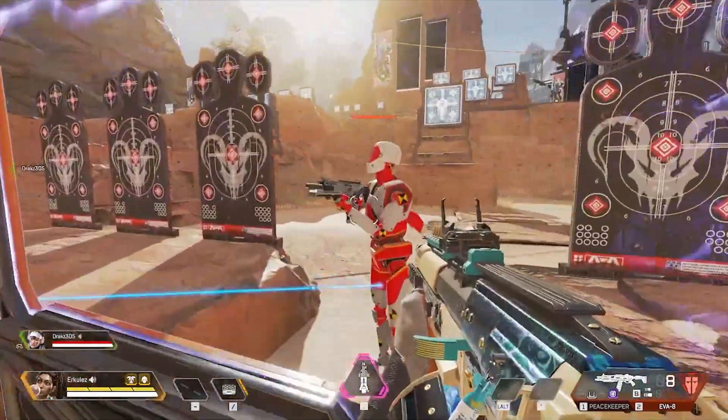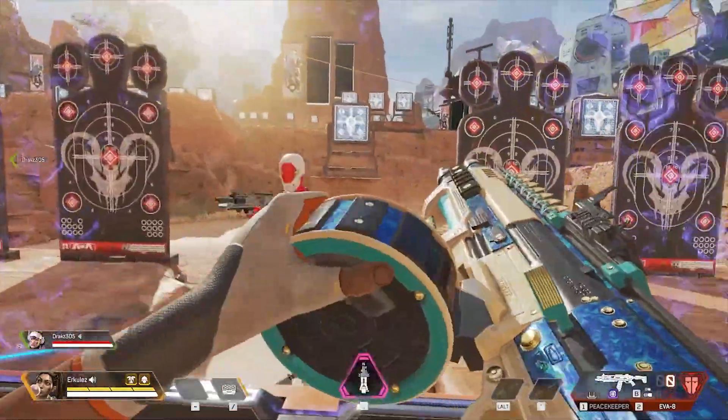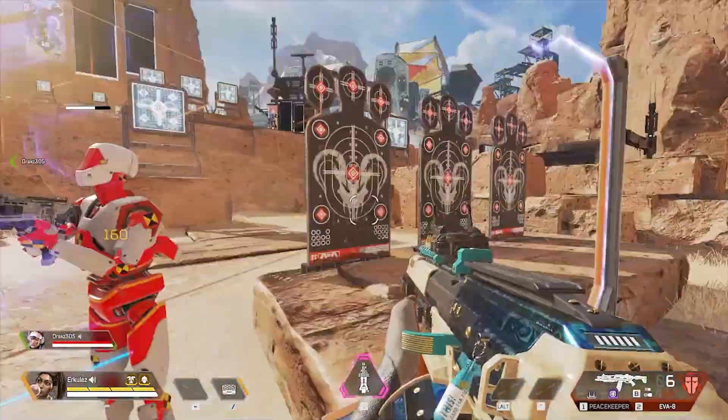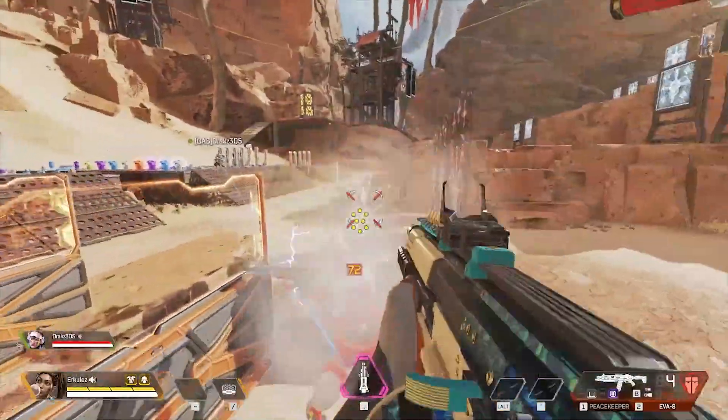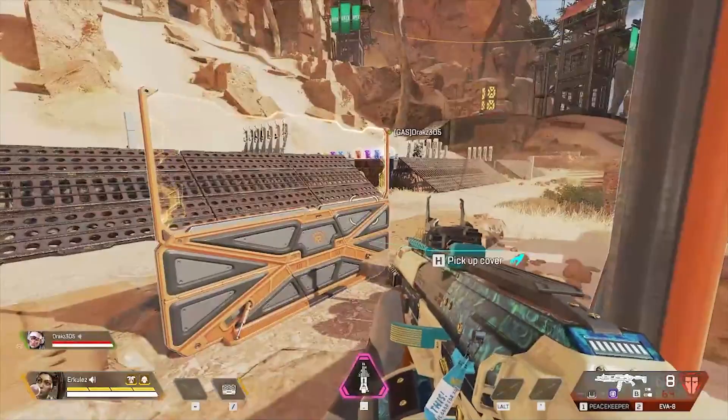Behind the Rampart: 128 body. We're going to relook at this headshot — absolutely incredible. The EVA-8 with a 160 headshot behind the Rampart. This is going to be the new barricade weapon for sure. Go ahead and tag that for me Drax.